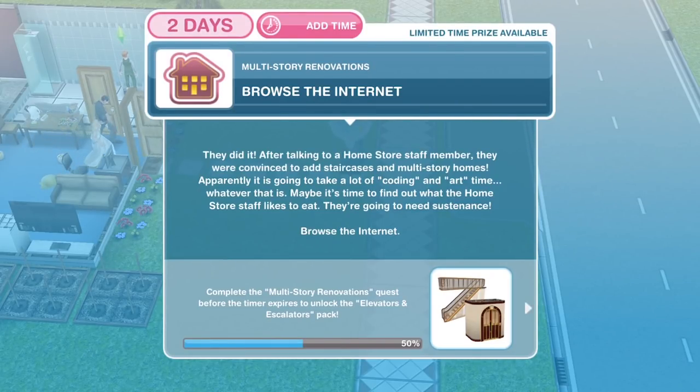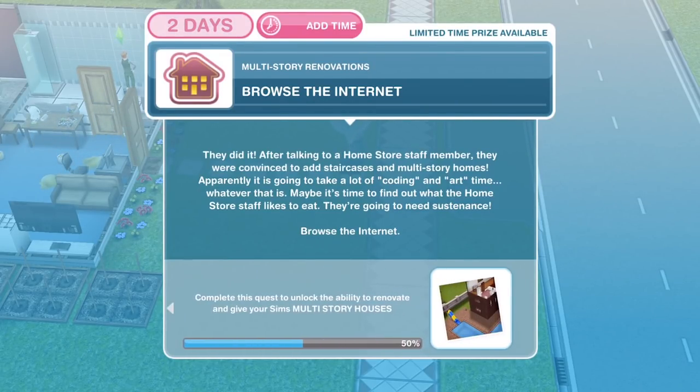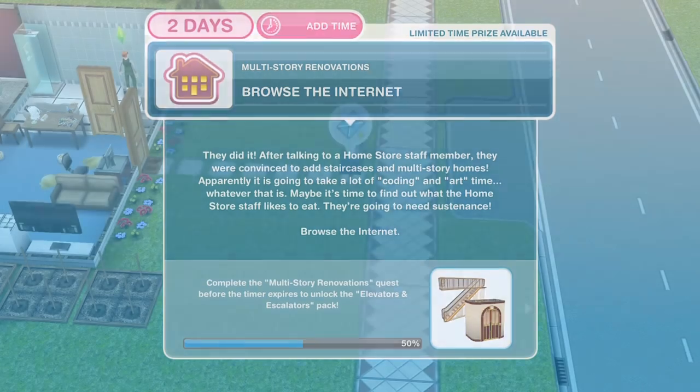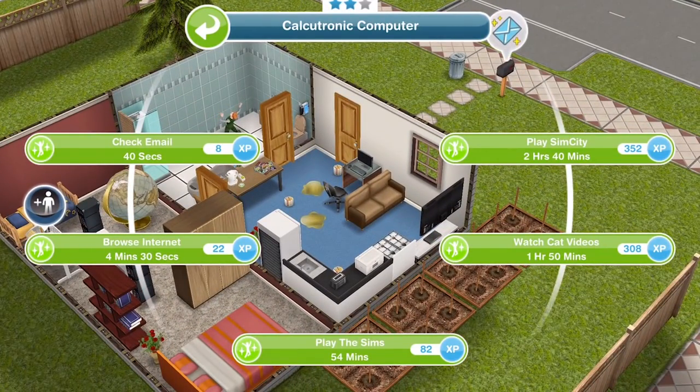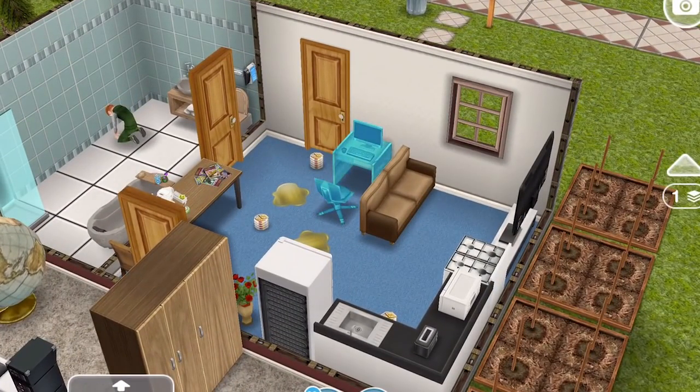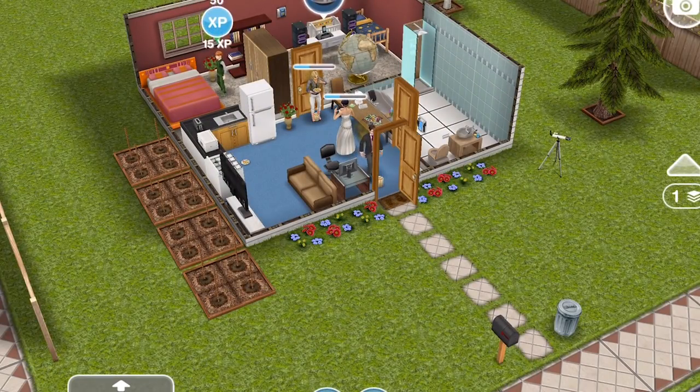The next thing we need to do is browse the internet. After talking to a Home Store staff member, they were convinced to add staircases and multi-story homes. Apparently it's going to take a lot of coding and art time. Maybe it's time to find out what the Home Store staff likes to eat — they're going to need sustenance. Browse the internet for 4 minutes and 30 seconds; this is only a 2-star computer so you can do that quicker with a 3-star. We've finished browsing the internet.